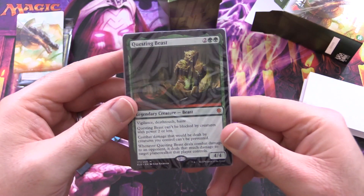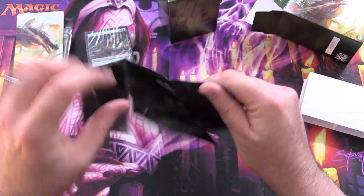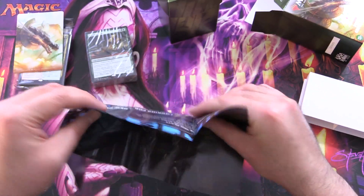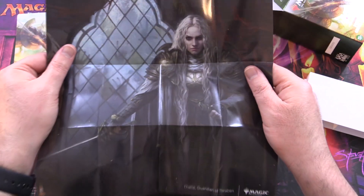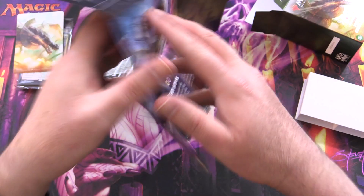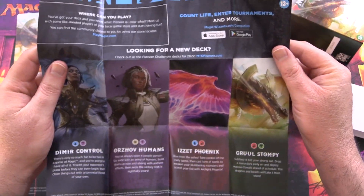Questing Beast - I like this. So that's the main deck. Let's take a look. This is looking like the same poster we got in the other one - Thalia, Guardian of Thraben - and a blatant advertisement for the other decks.